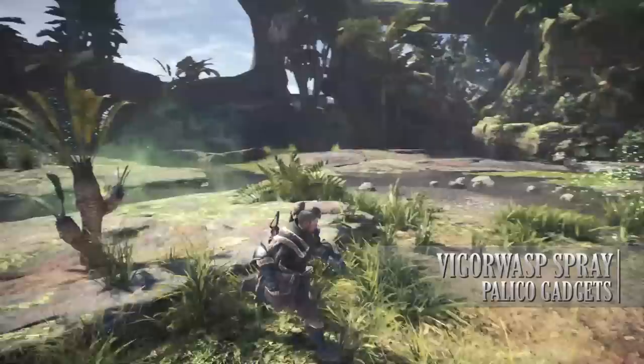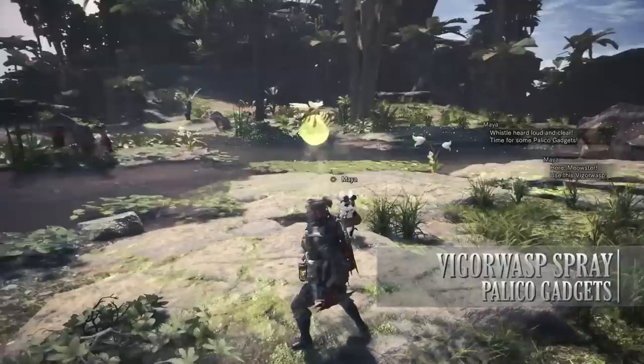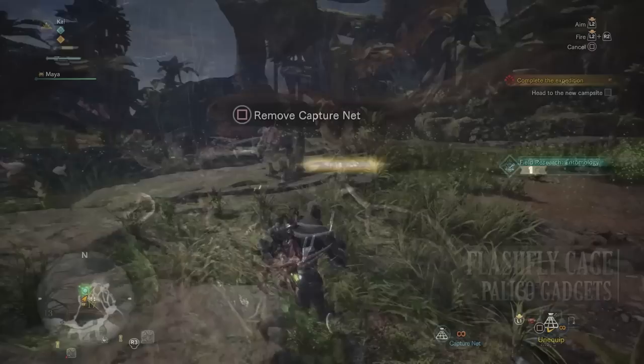At level 10 you can also get your Palico to set up a Vigorwasp Station. This will allow your Palico to leave a Vigorwasp on the ground for you to pick up and use when the time is right — it's basically like a healing station. You'll notice Vigorwasps scattered around the world as you explore, and the station works very similarly to these. The Vigorwasp Spray is not the most complex of gadgets, but it does its job really well, being able to heal you without relying on your potions.